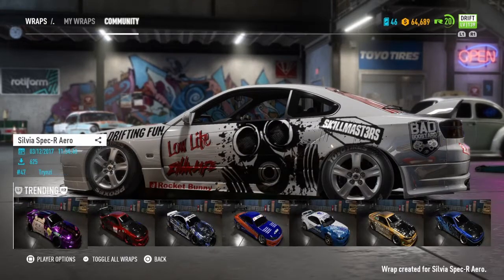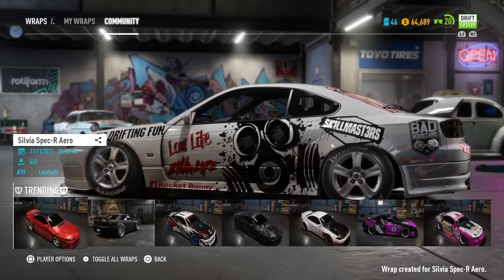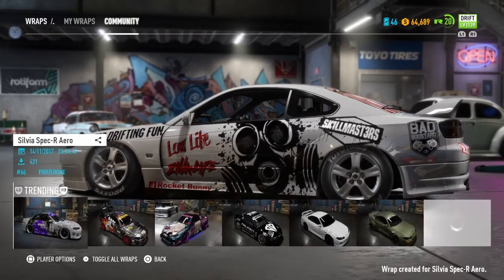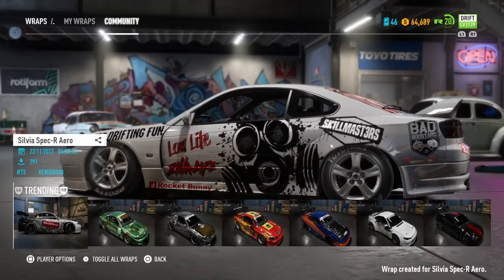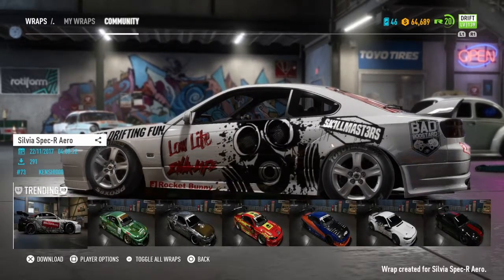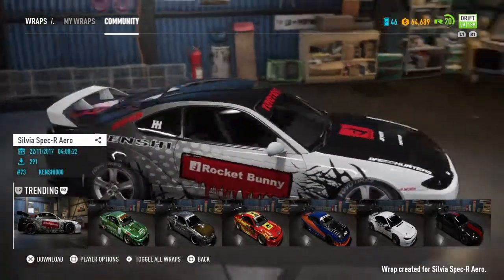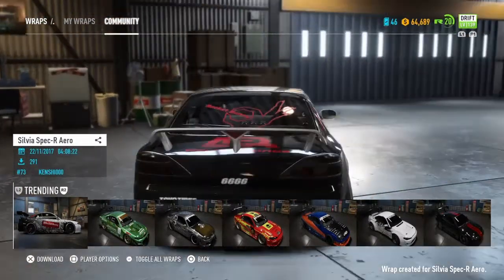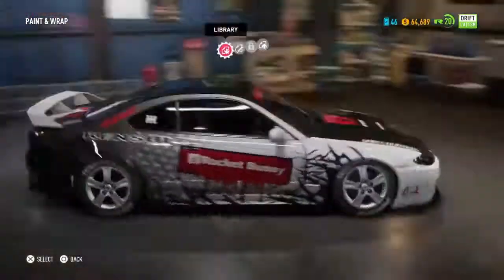I wouldn't mind going for a little bit of a Fast and Furious Tokyo Drift style. Oh, what's this one — Rocket Bunny kit! Let's see this. Actually, since this is a Rocket Bunny build, I'm gonna put this on. All right, yes!